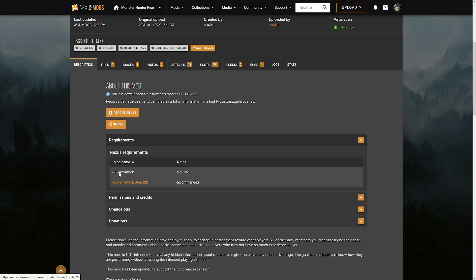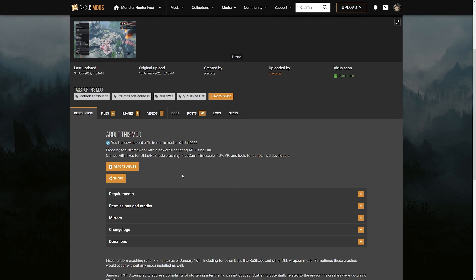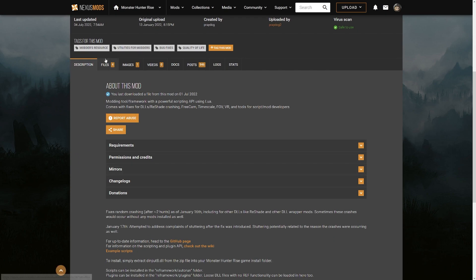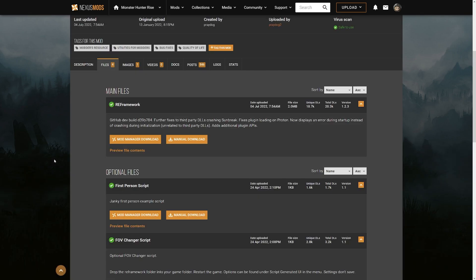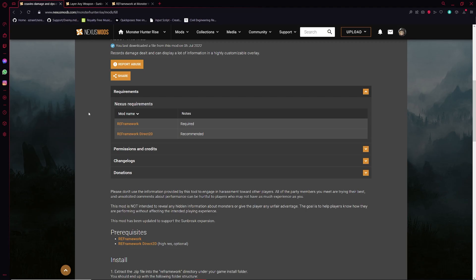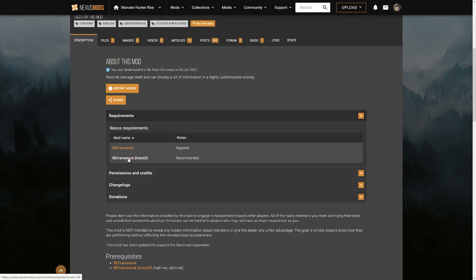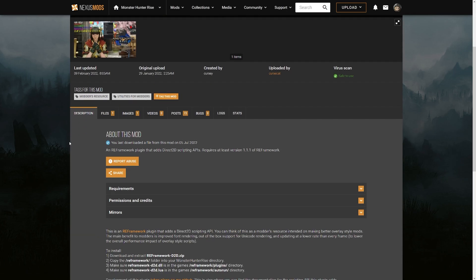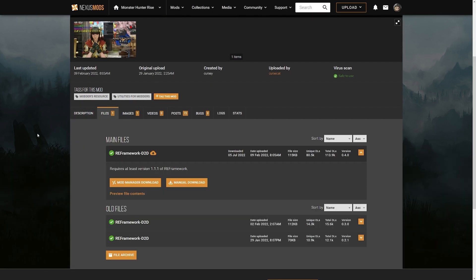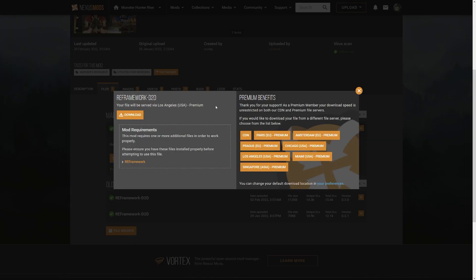We're going to click on Reframework here and it'll take us to the mod page. This is going to be a scripting API for Monster Hunter Rise. Then we're going to click on the Files tab, and we click on the Manual Download button. Once it's downloaded, you're good to go. You can go back to the main page and click on Reframework Direct2D — this is a plugin for Reframework which we're also going to download. Go to the Files tab, then hit Manual Download and Download.